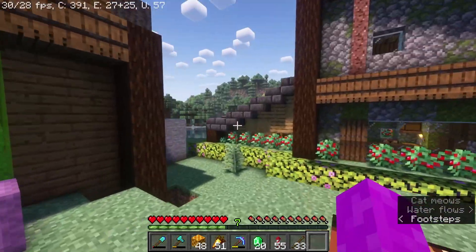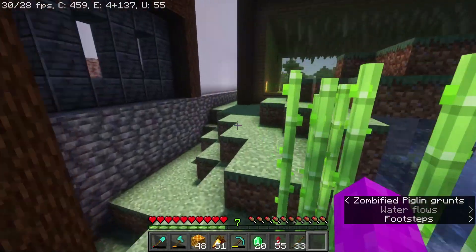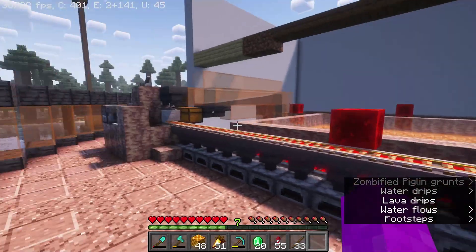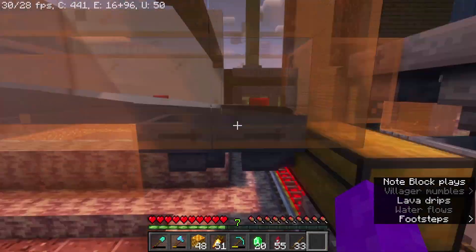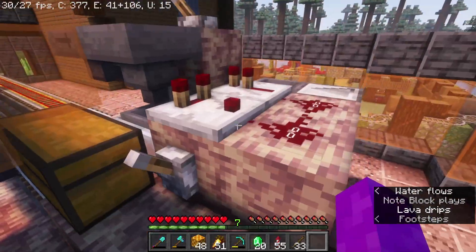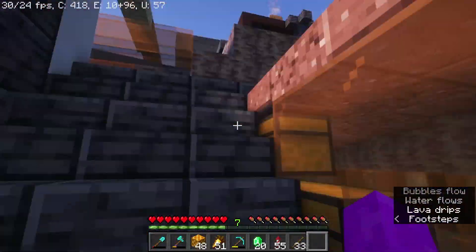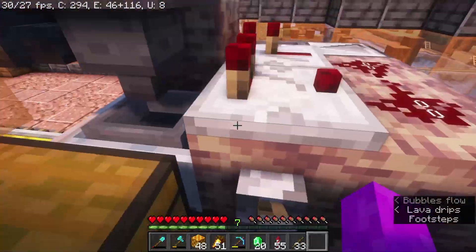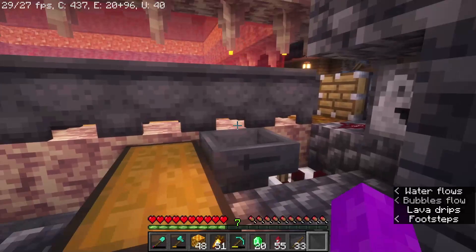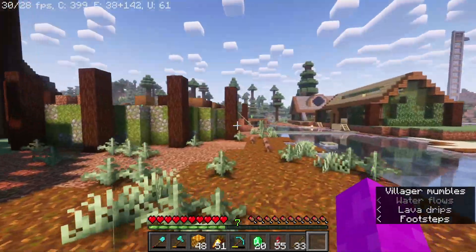Next we have the lava super smelter that I mentioned in the previous video. It was a fun project and it brought me a lot of joy to see it finished. The exterior isn't done, but it works. I took out the chest so I could put in shulker boxes loaded with sand. You just put in the input, and once it's filled it sends it off, starts it up, and the lava farm powers it. It's kind of just a refill station.